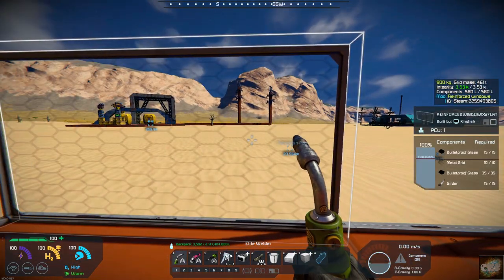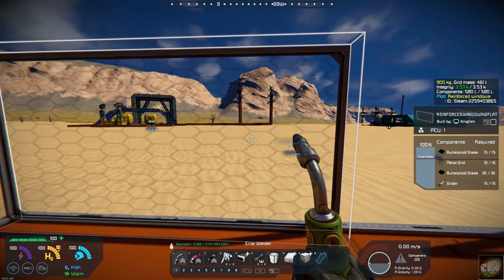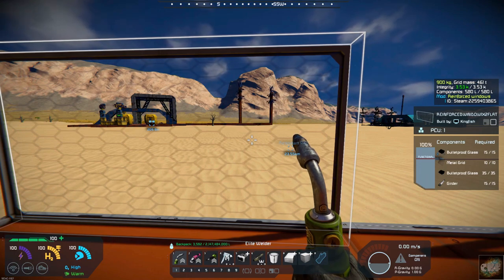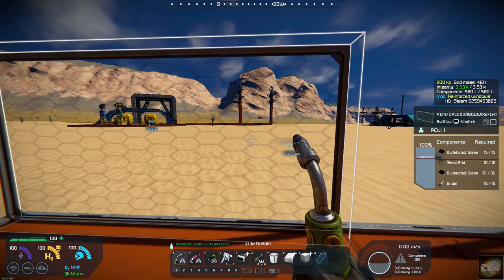As you can see, what he's done is he's added metal grids so it gives it just a little bit more strength and protection, so you can build these windows in your spaceship or on your base as a final line of defense against any attacks.